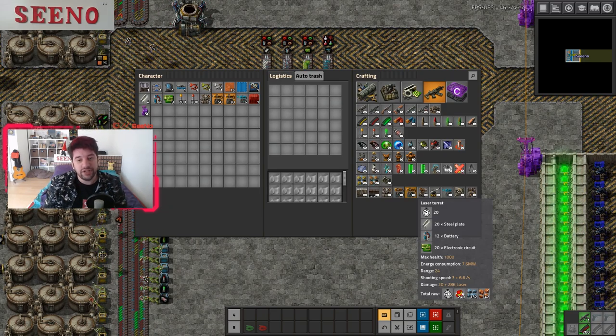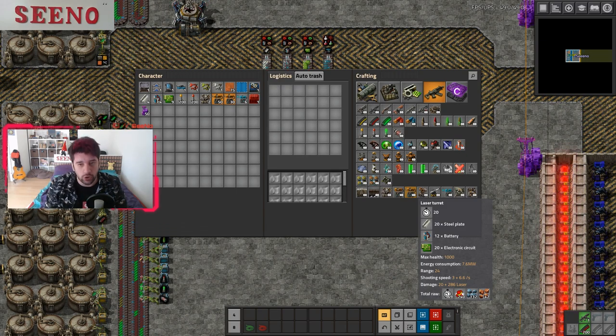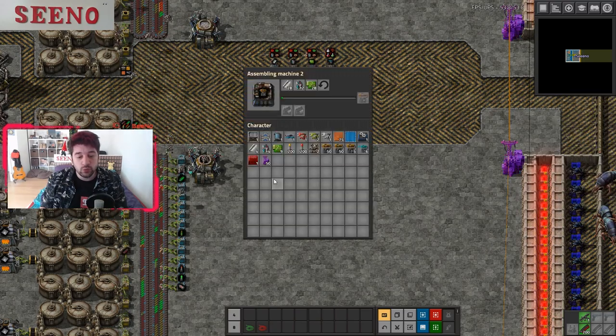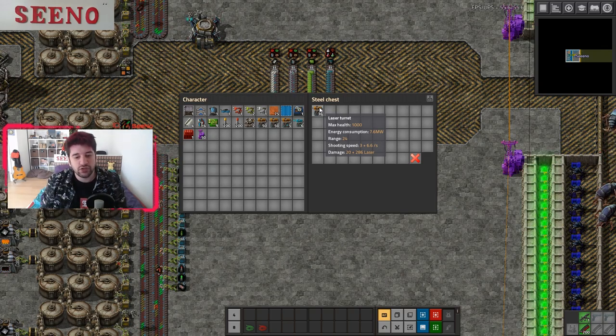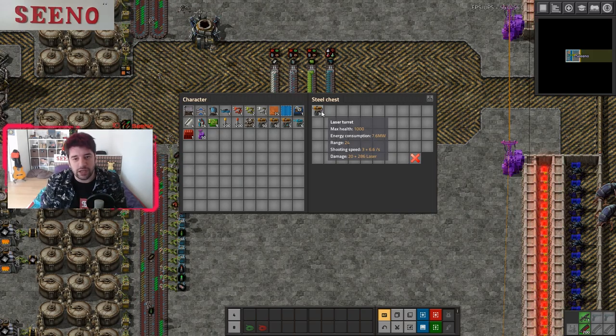On the right side is a normal vanilla laser turret — it uses 20 steel plates, 12 batteries and 20 electronic circuits. On the left side is a new laser turret recipe that uses only 10 steel plates, 12 batteries as well and only 15 electronic circuits, but it needs one shock turret. It does not matter which way you produce your laser turret, because in the end you get a normal laser turret that can be stacked with each other. So you don't need two different item slots for two different kinds of laser turrets — it's the exact same entity.